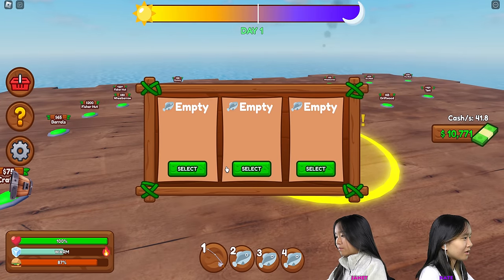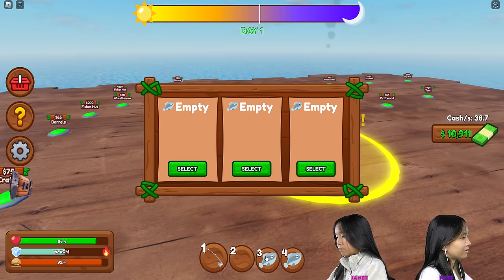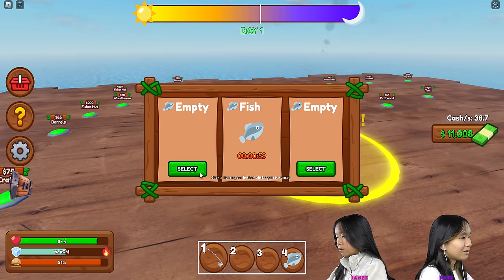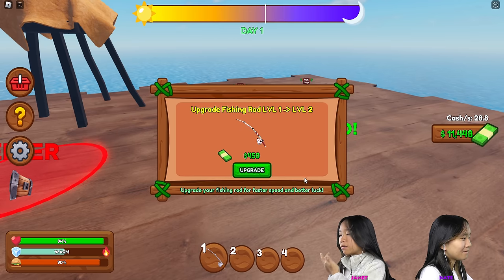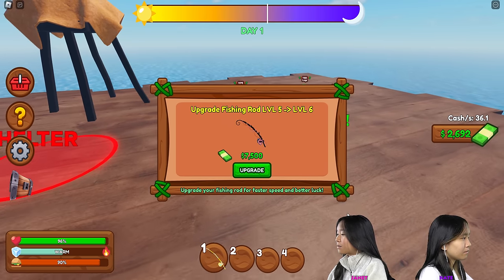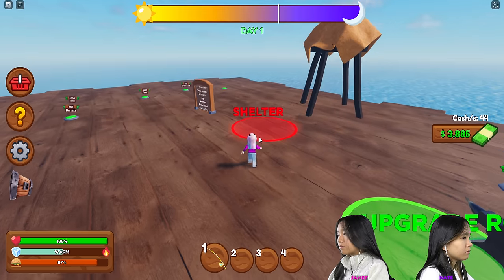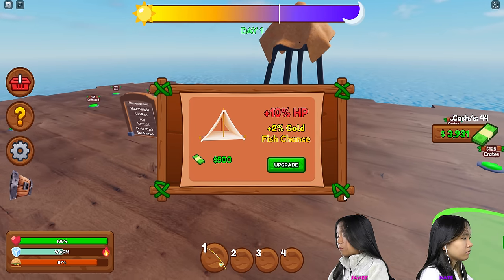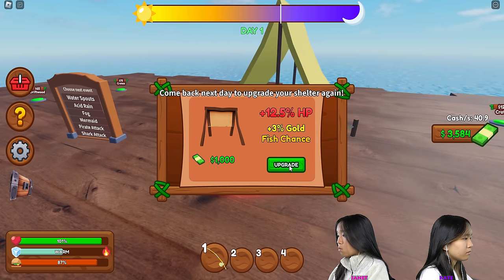Don't make your stuff starve. Yeah, I was cooking my fish. I don't have any workers yet, so what the heck? I'm gonna go buy some workers now so I can make more money. I'm gonna upgrade my fishing rod — I upgraded it four times and got this lovely golden fishing rod. I'm gonna upgrade my shelter now. Plus 10% HP, 2% goldfish chance. I'm gonna upgrade it one more time, just more stats I guess.